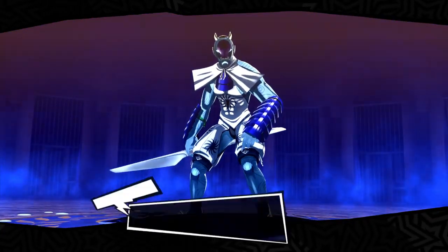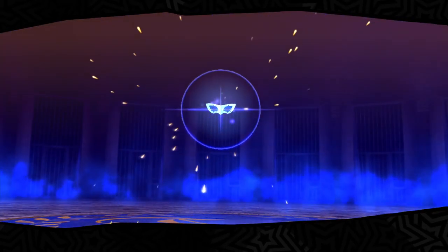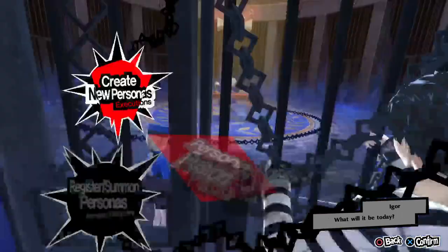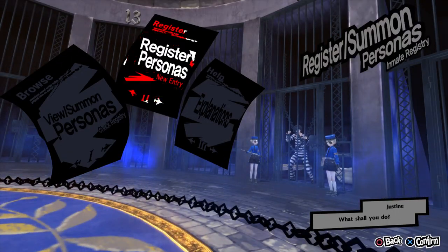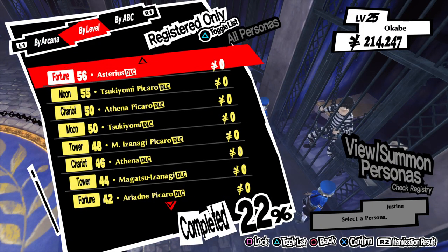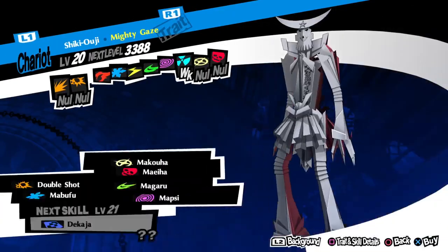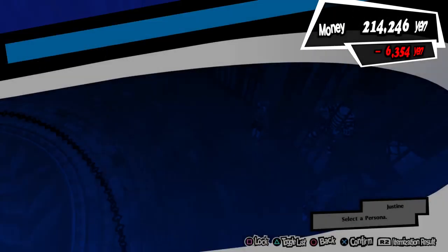This is the pattern you want to follow — fuse often, especially once you make one you really like. This is what you want to use your money on — saved from not buying guns or going crazy in equipment shops. Go to the compendium, find Shiki Ouji, pay 7,000 yen, and withdraw that persona back.